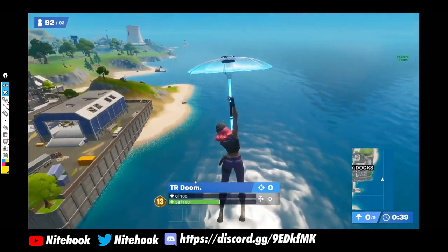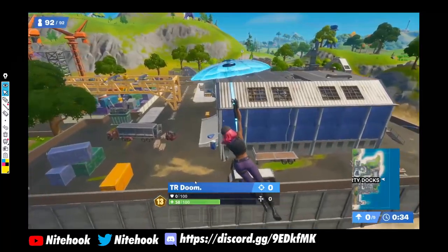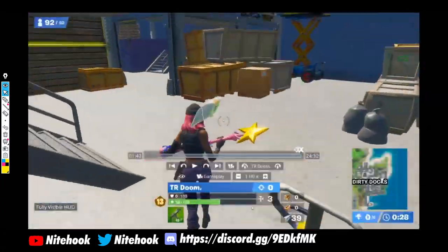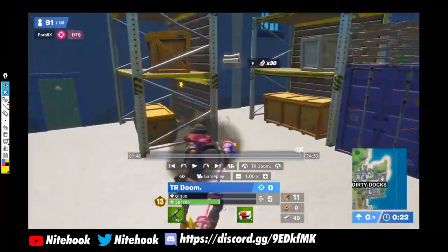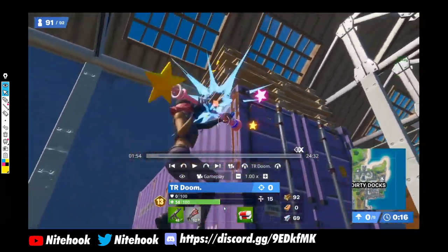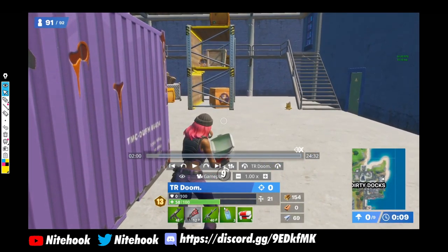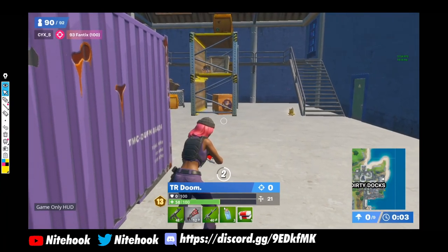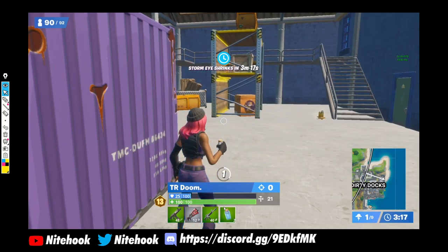He gets off very luckily and he's in no hurry to land — he just wants to create distance between him and the opponent. He lands and unfortunately finds a medkit on his first chest, which is actually good for him. Now he's back to full health at 150 HP. He has a shawty, an SMG, and a spare mini after popping two minis for shield. He's looking pretty good on mats for early game too.